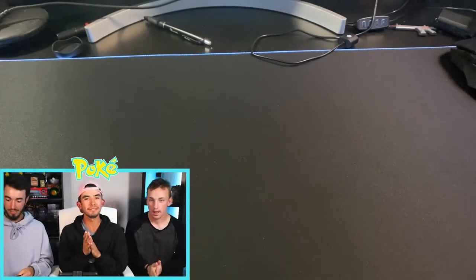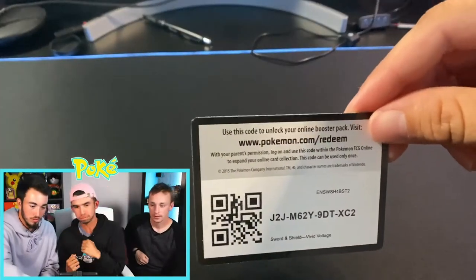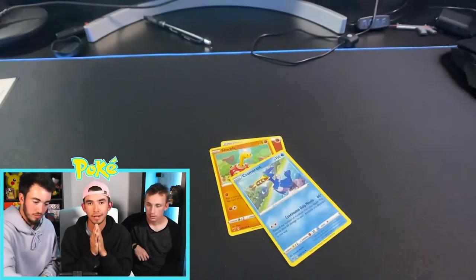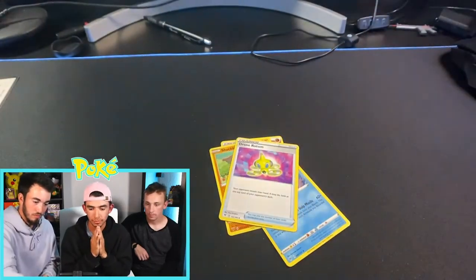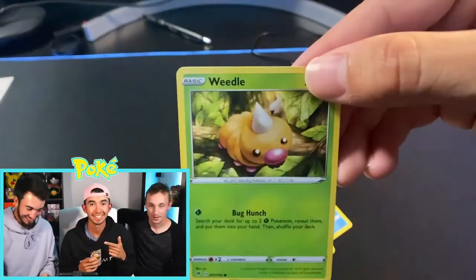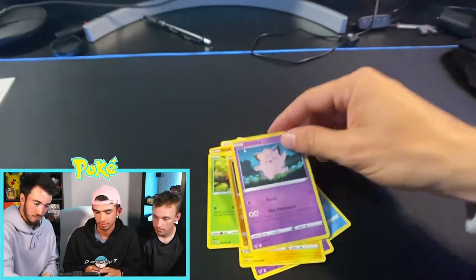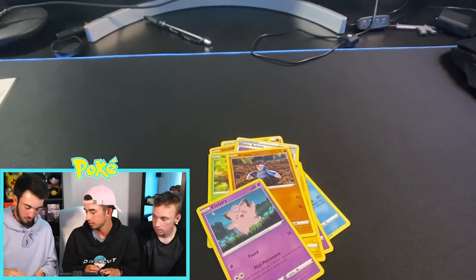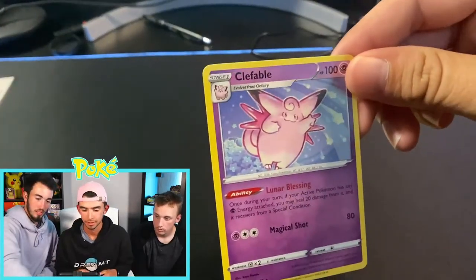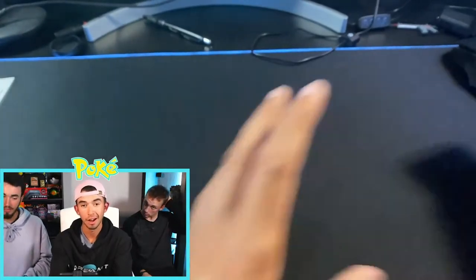Tyler opens his first pack. We've got a code card, a Cramorant, Drone Rotom, Duskull, Boltund, Pikachu — Nick flexing with that Pikachu — Weedle, Drillbird, Clefairy. We get a reverse holo Shaman, and the non-holo rare is a Clefable. All right, we'll put those to the side.